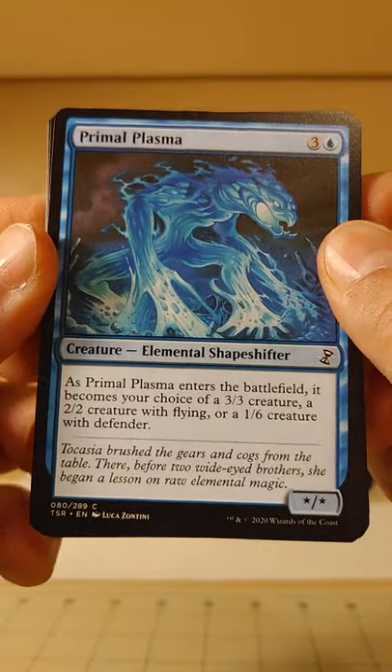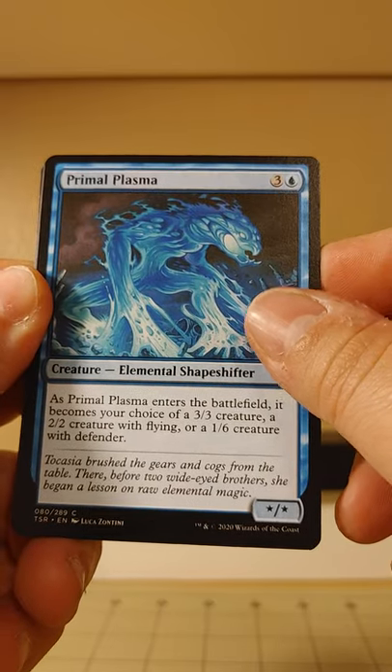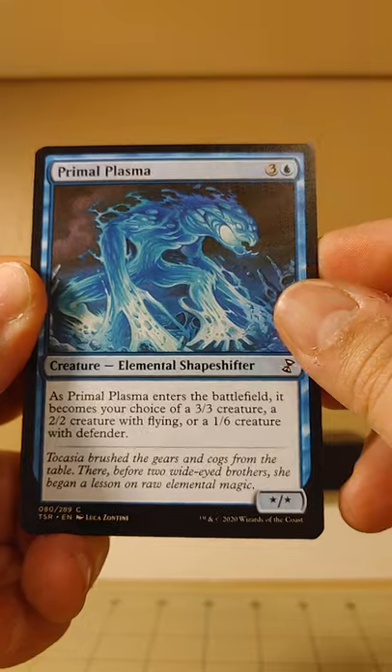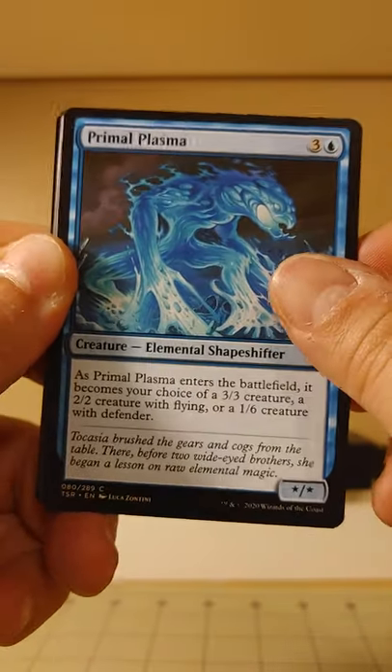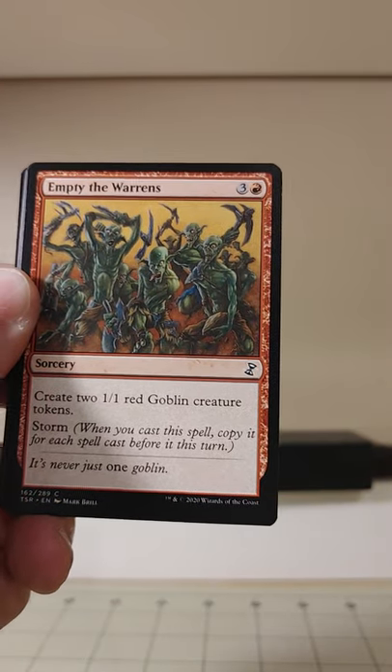We're opening up with an Elemental Shapeshifter — that's interesting. It can be a 3/3 creature, a 2/2 with flying, or a 1/6 with defender. Already the commons are getting a little wacky here.